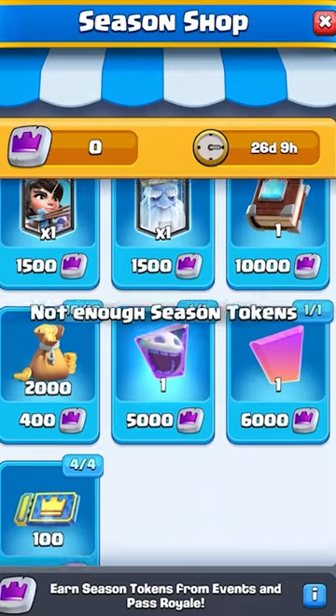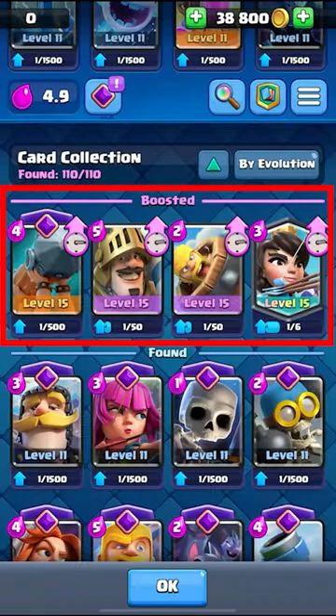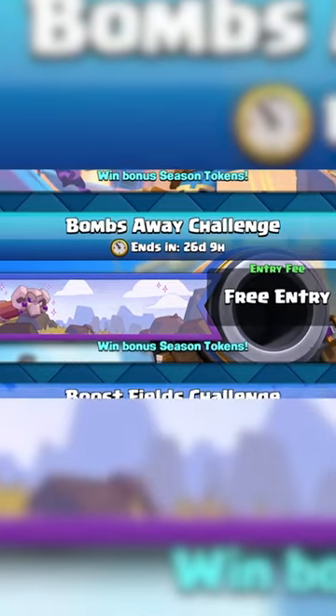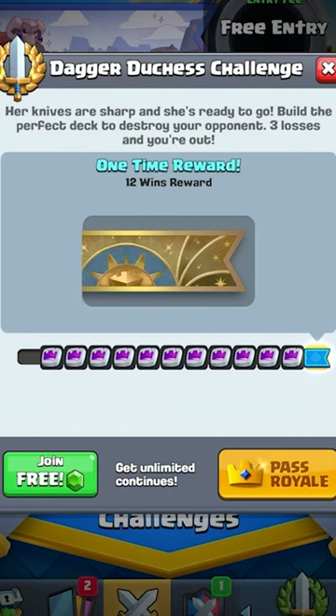In the season shop, we have a book of commons, ice spirit shard, and all the battle tokens, which will now only be in the shop. These are going to be the four boosted cards. They did increase the lucky drop percentages. The challenges we have are the Battle Ram Evolution, Duchess Draft, Bombs Away, Boost Field, and a Dagger Duchess challenge.